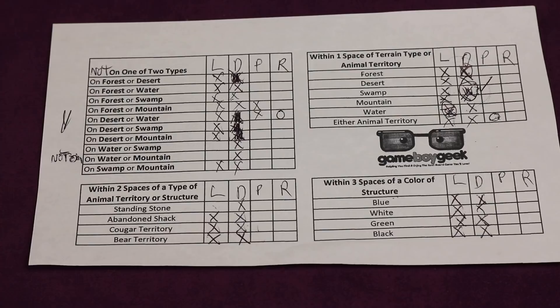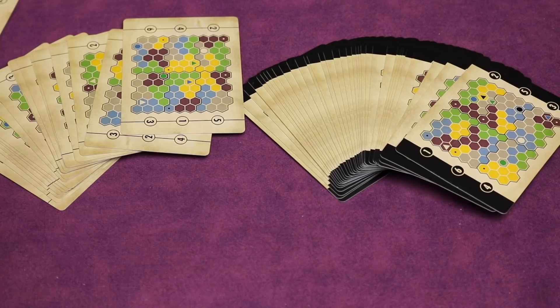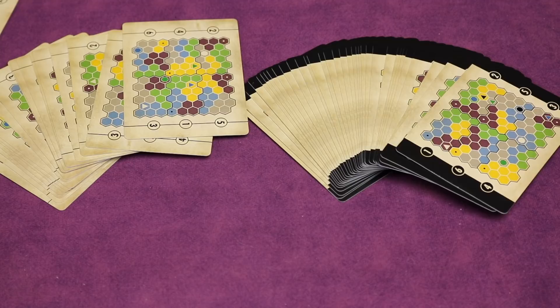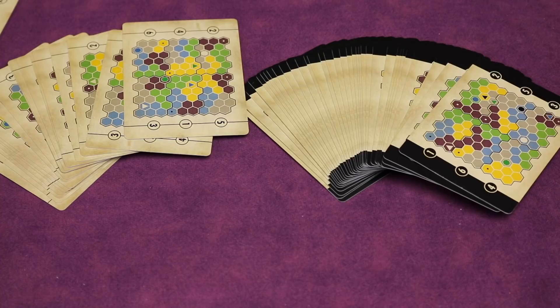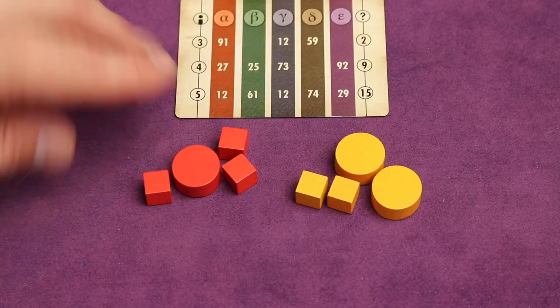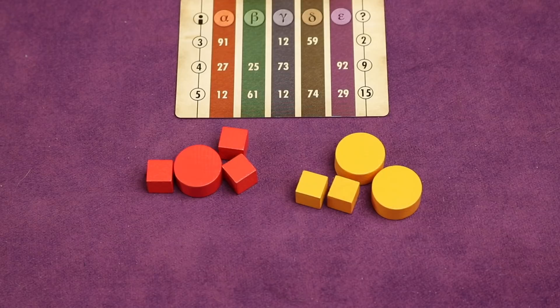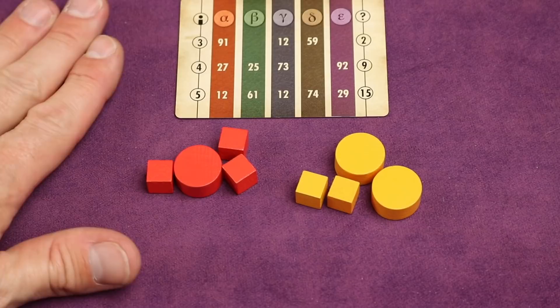The advanced game is harder because it uses all four colors of structures and introduces negative clues — like 'not within two spaces of a standing stone' or 'not on a swamp.' You'll need to use two deduction sheets: one for regular clues and one for negative clues. There's also a two-player variant not in the rules but available on the website. Each player plays two colors in a four-player setup; when placing cubes you choose which color, and if you have to place a disc of both colors you place both. It adds more depth but isn't recommended for a first game.